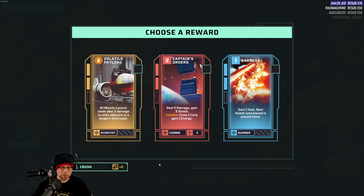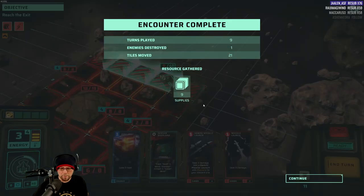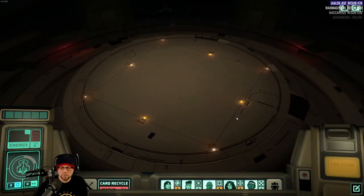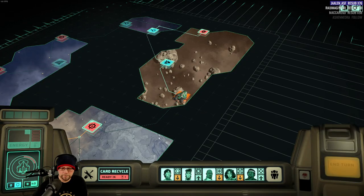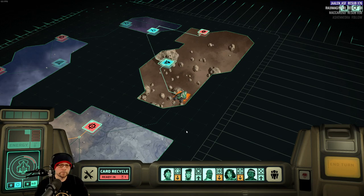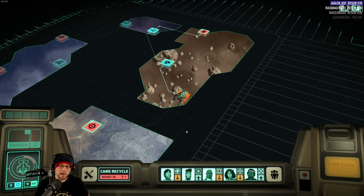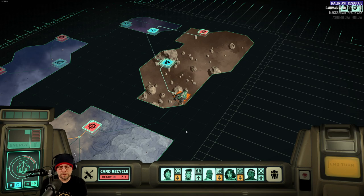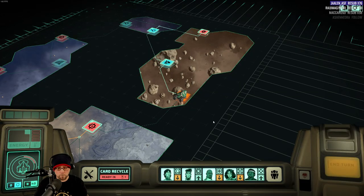Open our reward pack — give me something good. Launch: all missile launch cards deal three damage to units adjacent to destroyed targets. Giving an attack card plus one range — yeah, I like my missile cards. We've collected an artifact. Well ladies and gentlemen, there you go. This game is pretty cool. This type of game has really blown up over the last five years and I really like the take on this one. It's going to be interesting to see what the progression system looks like, but it looks like we can't look at that at the moment.